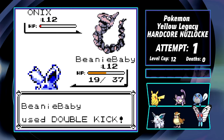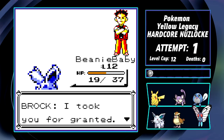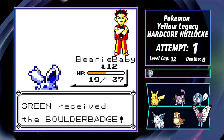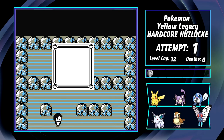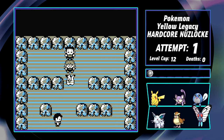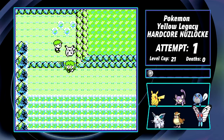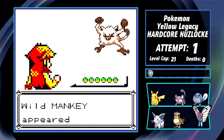Brock's Gym has been pretty basic for so many years, but if Yellow Legacy made this fight this engaging, I can't wait to see what the rest of this game has to offer. On my way to Mt. Moon, still battling every trainer, I run into a Mankey. Welcome in, Figurine.